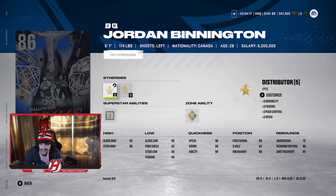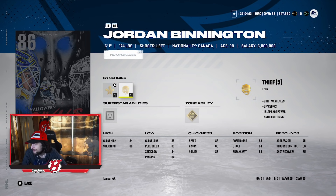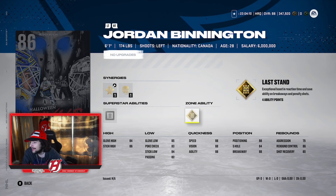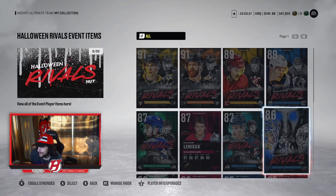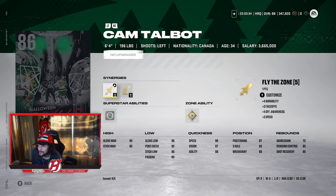Then you have the two goaltenders. Binnington is 6'1", 174 pounds, with Distributor and Fly the Zone, with Thief as the other synergy. He has X-Ray as an ability and Last Stand as his zone ability, which gives exceptional boost and reaction time and save ability on breakaways and penalty shots. That's not super important unless you're giving up a lot of breakaways. In general, I'm not a big fan of making goalies — I don't think goalies are very smart to make. His aggression is 75. Making goalies is always a very risky proposition and I definitely don't recommend it often.